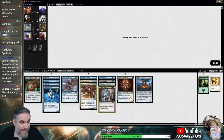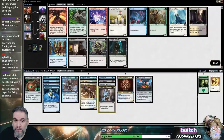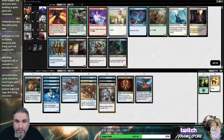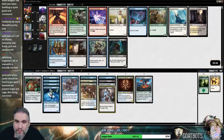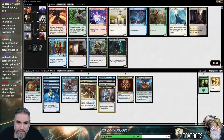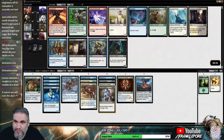I would definitely play a Manalith or two in this deck. Forsaken Sanctuary — definitely better than you. Strangling Spores is real good though. Strangling Spores — we don't have a ton of removal. Divination doesn't... I think these are way ahead. I'm just gonna take the Spores here.